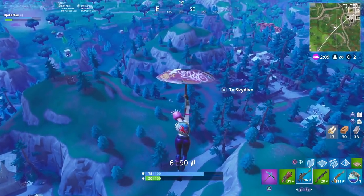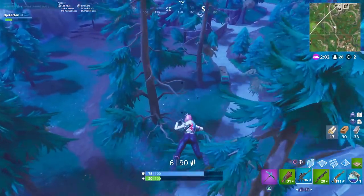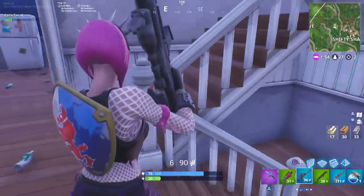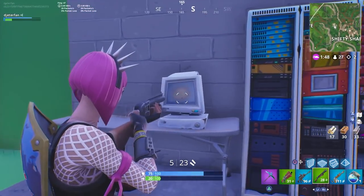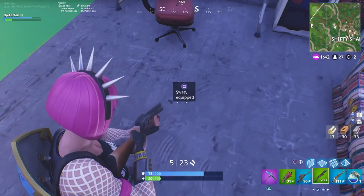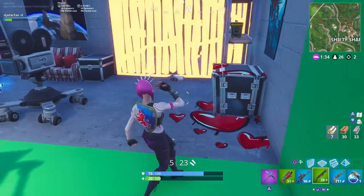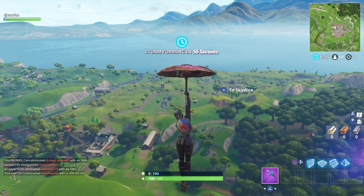From the rift above Greasy, head straight into Shifty Shafts — you can take the rift straight into the basement if you'd like. This is the house with the next jigsaw puzzle piece. If you're familiar with it, it's the basement with the giant green screen in it from last season. Come on into this basement and you're going to find the jigsaw puzzle piece located just behind a couple of boxes. Note: there was a glitch where a weapon on the floor wouldn't display properly — do not mistake that for the jigsaw puzzle piece. The piece is behind the box in that location.